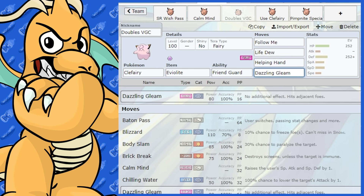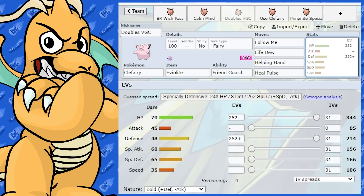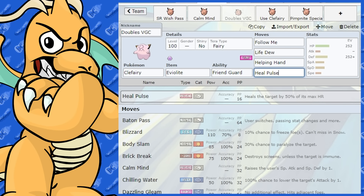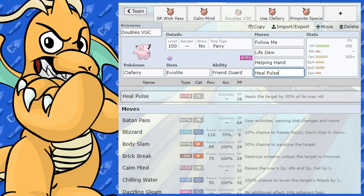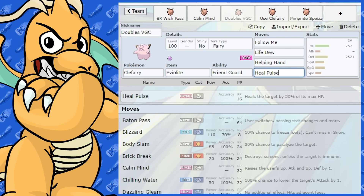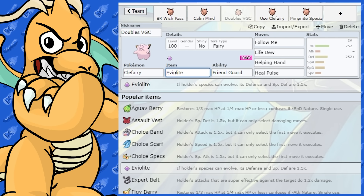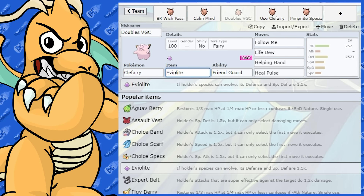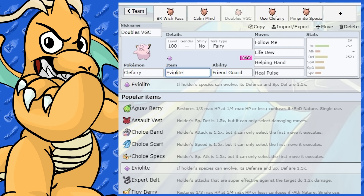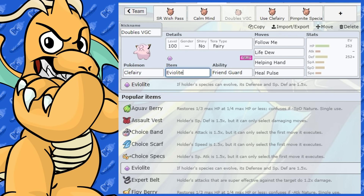Another good move if you want full support is Heal Pulse, which heals the target by 50% — obviously you're healing your ally. Clefairy has really good support moves and that Friend Guard plus Eviolite bulk. The pros are the Friend Guard and the bulk; the con is that you have to carry Eviolite and if it gets knocked off it's not as effective. But yeah, that's probably the main cons of using Clefairy.